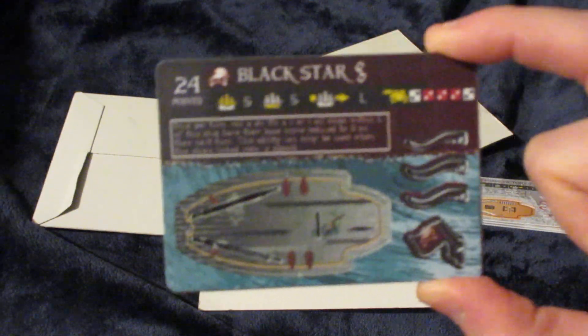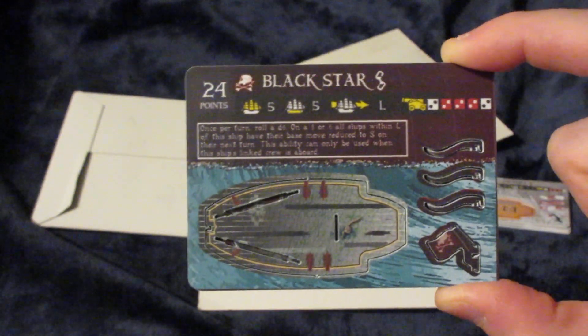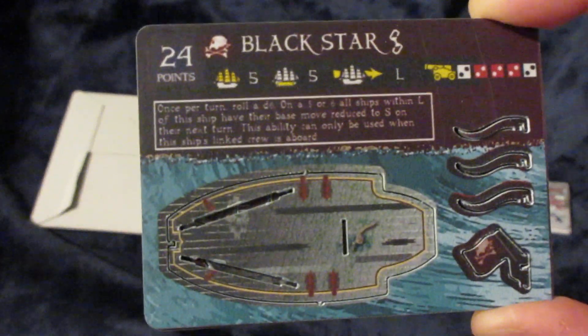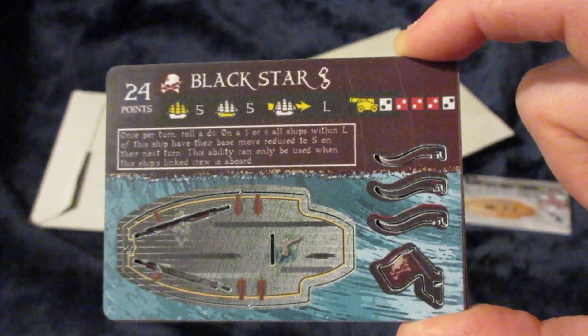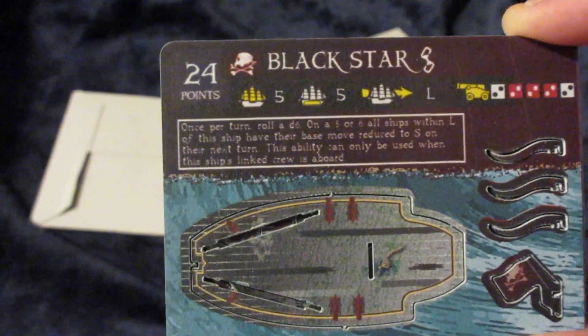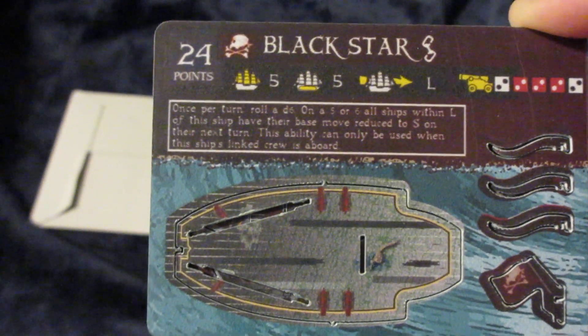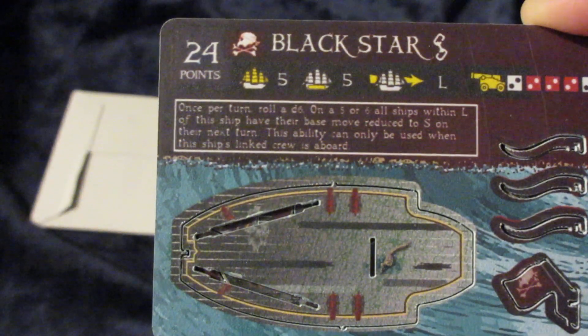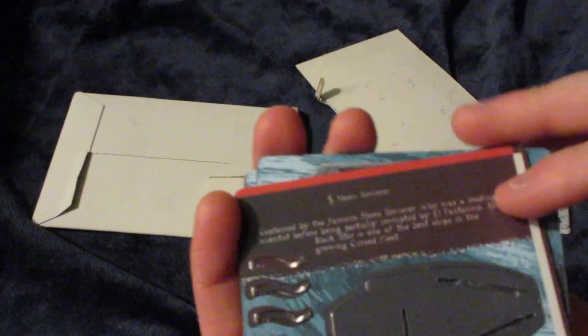The other one is number 001 from my other custom set, Pirates of the Epic Seas. So this is the Black Star. Age of Sail is a completely historical set, and Epic Seas is the opposite — it's completely a fantasy set. The Black Star is a cursed 5-master, 5 cargo, L speed, 24 points, 2S and then 3 2Ls and then a 2S, so all rank 2 cannons. Abilities: once per turn, roll a D6 on a 5 or 6 — all ships within L of the ship have their base move reduced to S on their next turn. This ability can only be used when this ship's linked crew is aboard. The linked crew is the Moon Sorcerer, and he's even got flavor text on the back, which is epic.